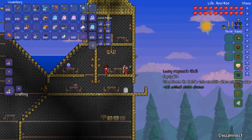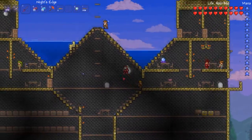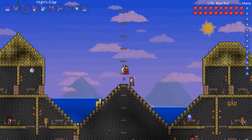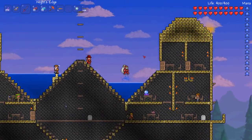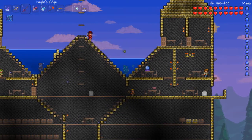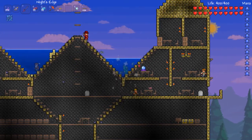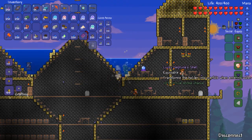So we craft one of those, which I've already made, and then we go to the water and jump in. I turn into some green-looking guy and I can breathe underwater — now someone's throwing grenades at me. If you take it off you get your breath back, and if you put it back on you don't.